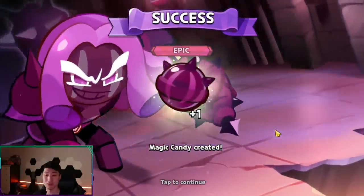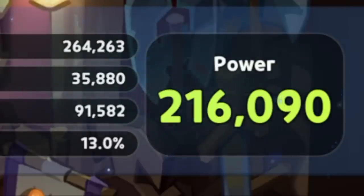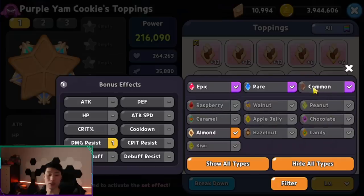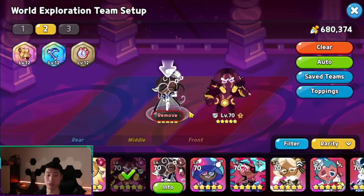I'm just going to create this candy real quick. A few moments later — there we go. Let's see how strong this guy is going to be. He came out at 216, and he did also receive a stat buff with this new update. I'm going to be putting in the damage resist on him.